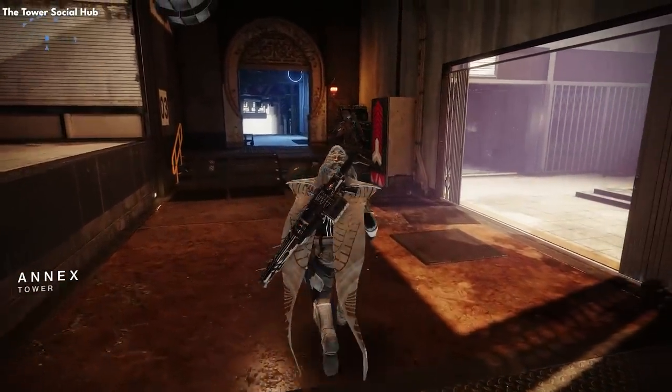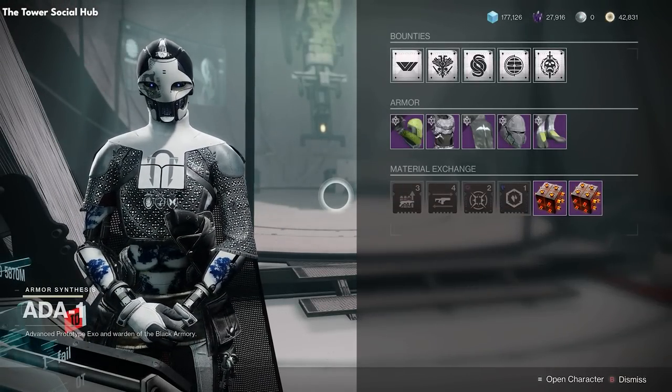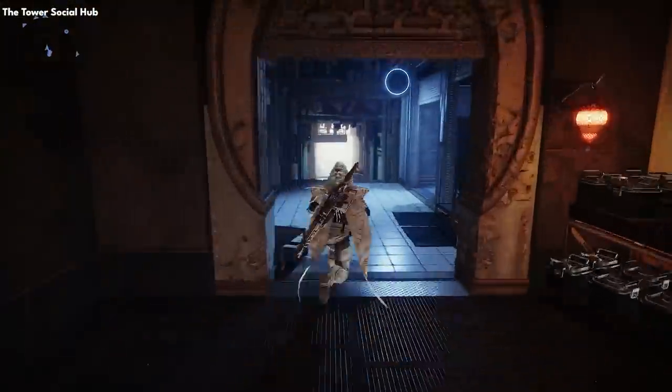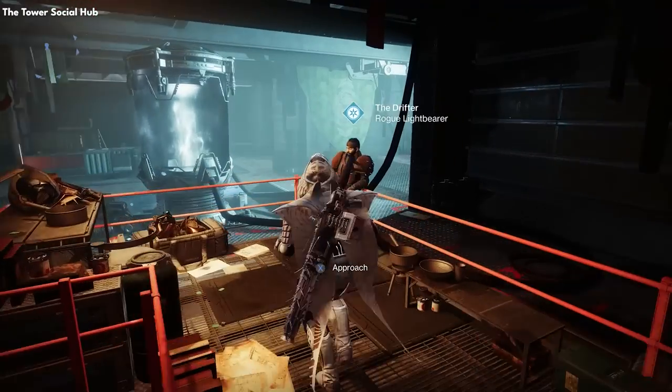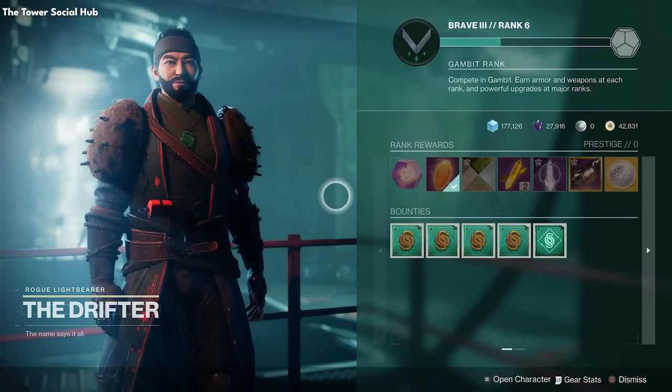Next to Ikora is Soraya Hawthorne, the clan vendor. You can create or join a clan in Destiny and get many benefits for doing so — more gear, XP, and buffs — and the game's always more fun with players and friends. On the right, we have Ada-1, who assists you in transmogging your gear: keeping stats but making it look the way you want. And Drifter can be found in a corner room — he's the vendor for Gambit, the mode that combines PvE and PvP together.